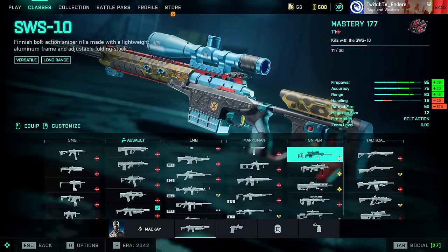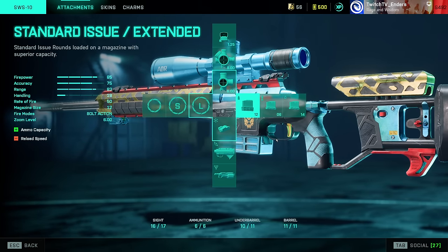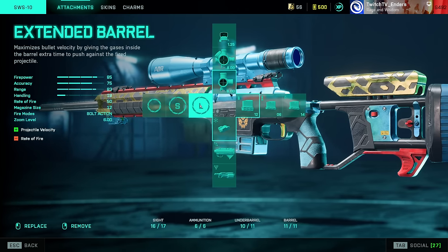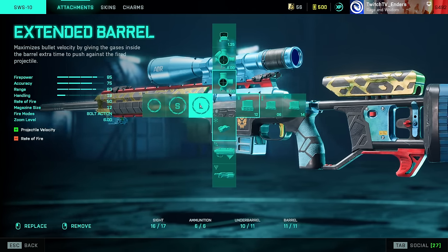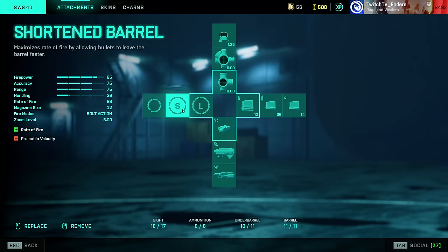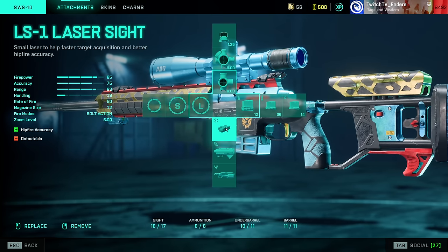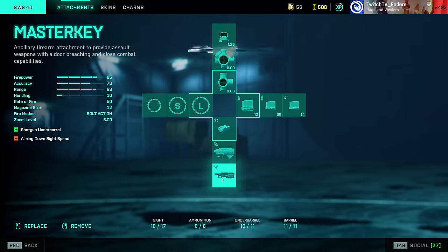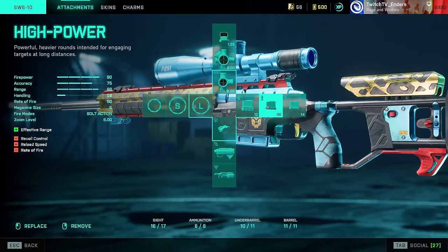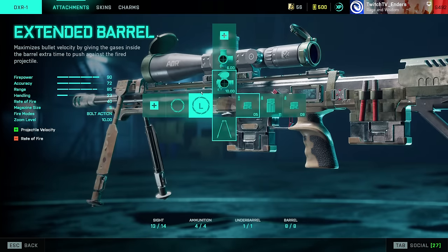Moving on to snipers — a bit of a weird category depending on what you want to do with them. For the SWS, I have it set up as a more long-range, no-bullet-drop setup. You can use pretty much whatever barrel feels comfortable: Factory Barrel, Short Barrel for faster follow-up shots, or Long Barrel for long range. Laser sight, fill out your grenade launchers and ammo types — High Power if you want more damage with less bullet drop, Standard Issue for more ammo.